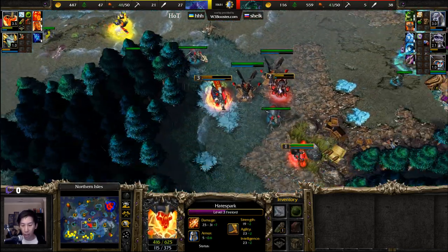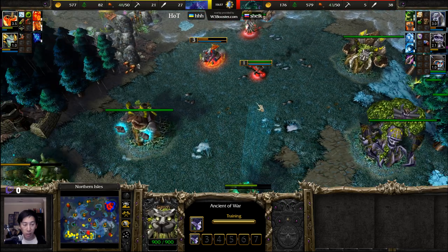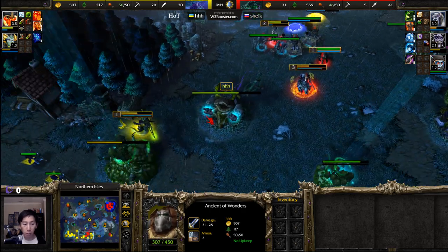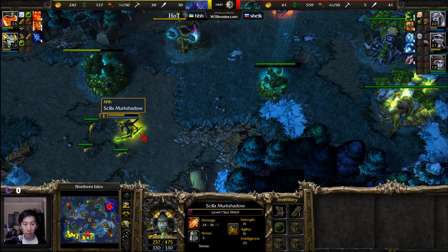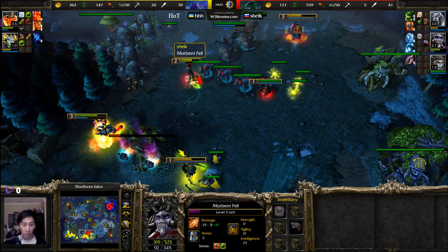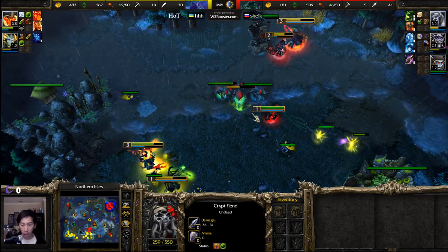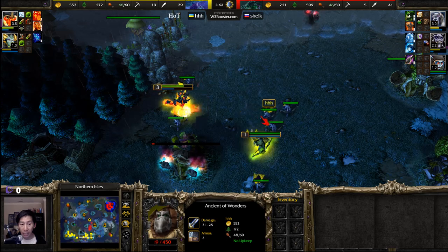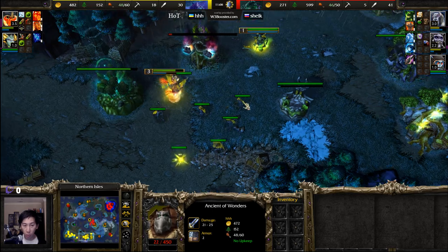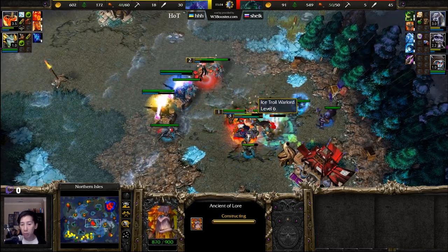The Naga Sea Witch is down to 47 hit points — is it going to get saved? Yes, Staff of Preservation used right there, completely baiting out that play. Fire Lord comes across for the save. A second Ancient of Wonders is going up, perhaps to buy more items or get a little more home field advantage. The Naga Sea Witch does have another Orb of Venom — this could be the double or triple orb of venom strategy. Dark rangers are currently out here as well — damage over time onto those crypt fiends will rack up quick.